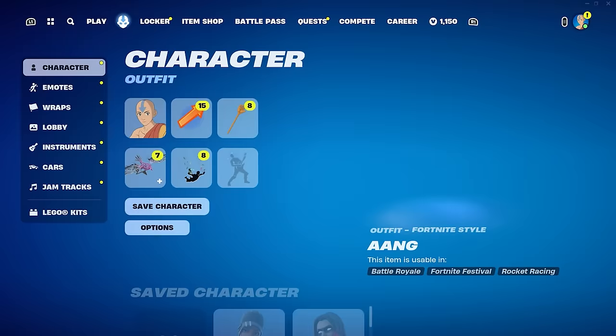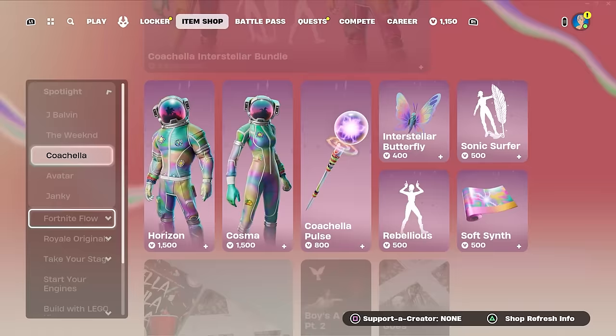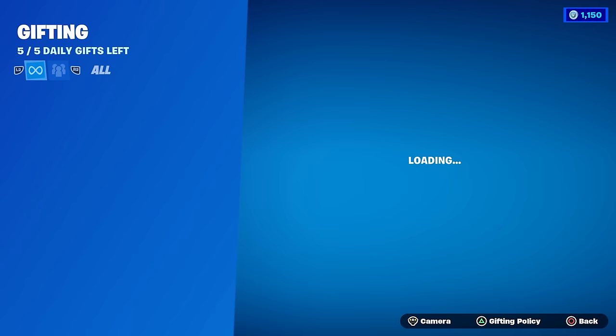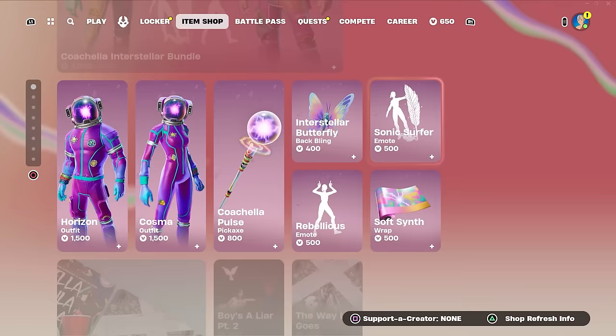Since we're almost the weekend, I'm going to go ahead and gift an item. This one is a really, really cool emote, so I'm going to go ahead and gift it to a random subscriber. And the winner is Best Gamer 456 — thank you for being a subscriber, hope you enjoy this item. And without further ado, let's get right into the Fortnite XP glitch.